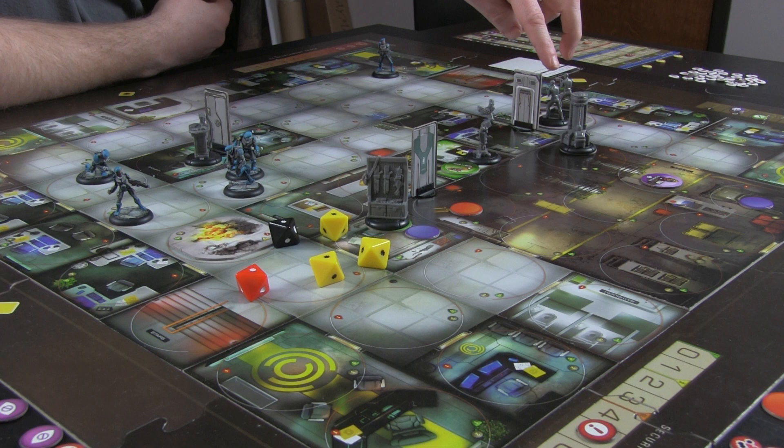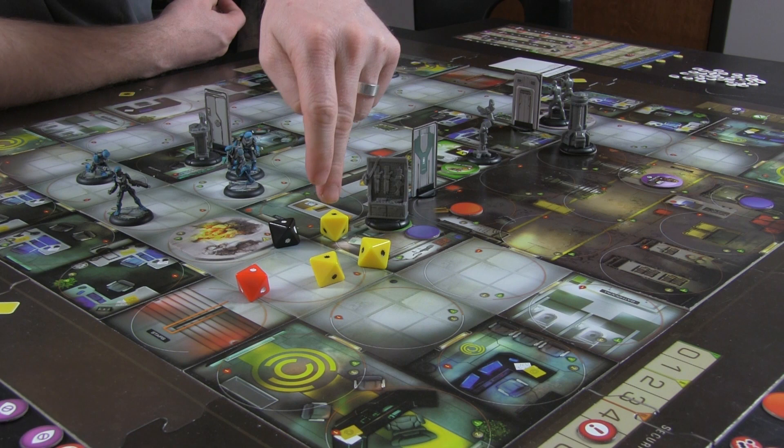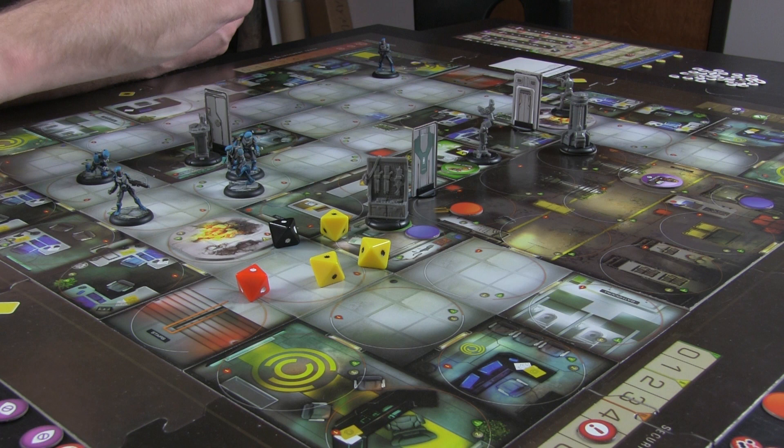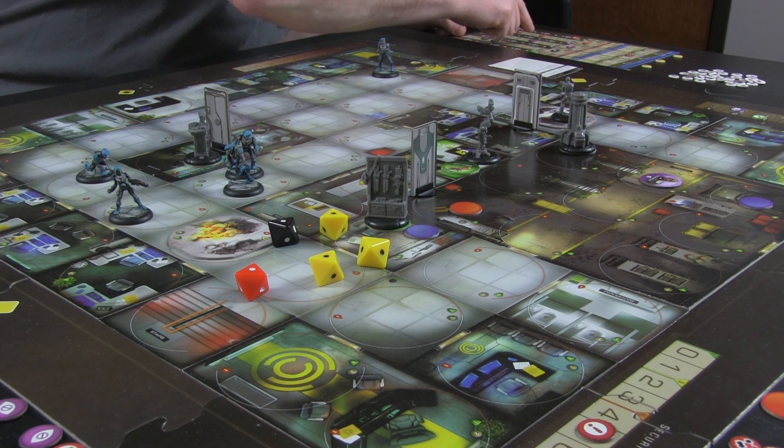One, two, three, four. They get armor. I can't do enough damage to the disc to take it further, which is why these attacks are so nice at this point. One, two, three, four - we'll go ahead and kill him. He gets his one armor but only has two hit points. He will get his armor check. He does not, so he will take a damage.